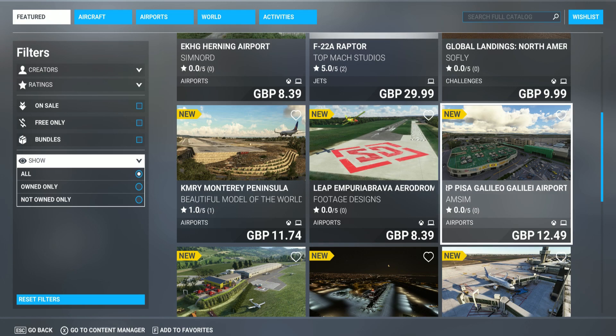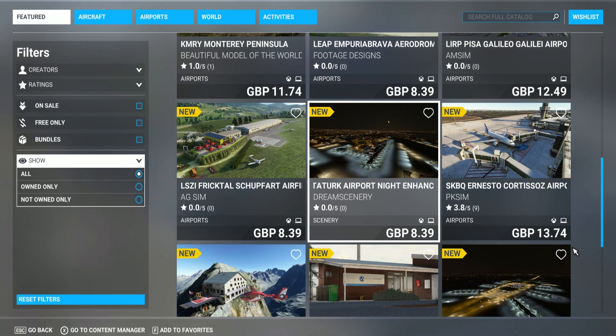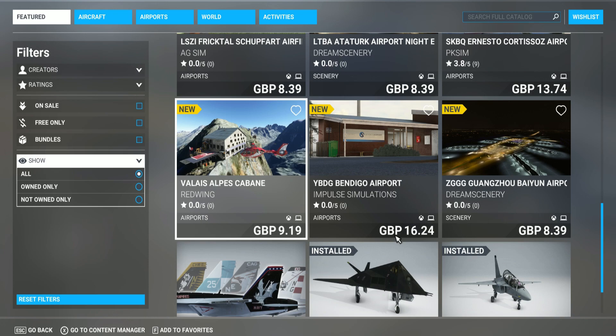Galileo Airport at 1249 — I'll keep that one for now, not sure. Another one at 839 — seems pretty cool but I'm gonna skip it. Ataturk Airport at 839 — I'll leave that, not interested. Ernesto Cortizo Airport at 1374 — I'm gonna skip that too.